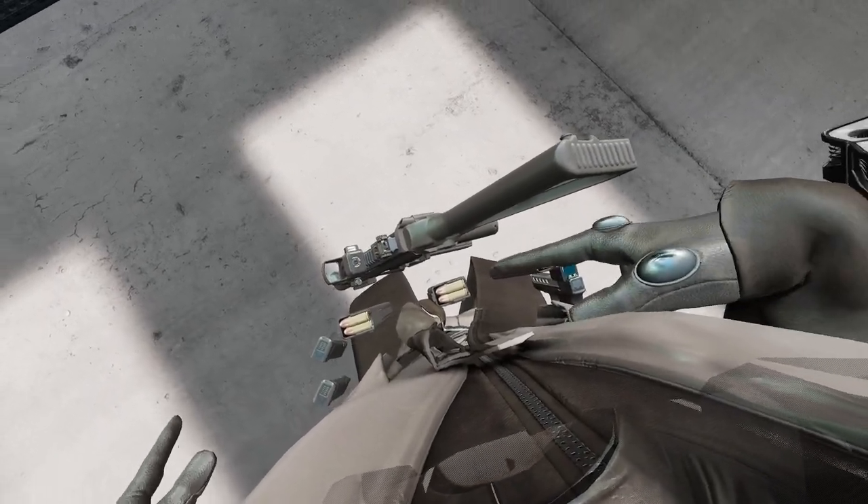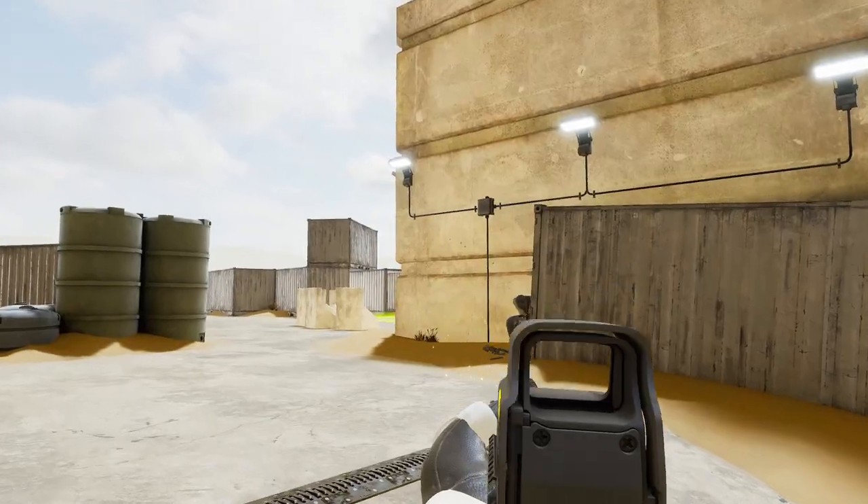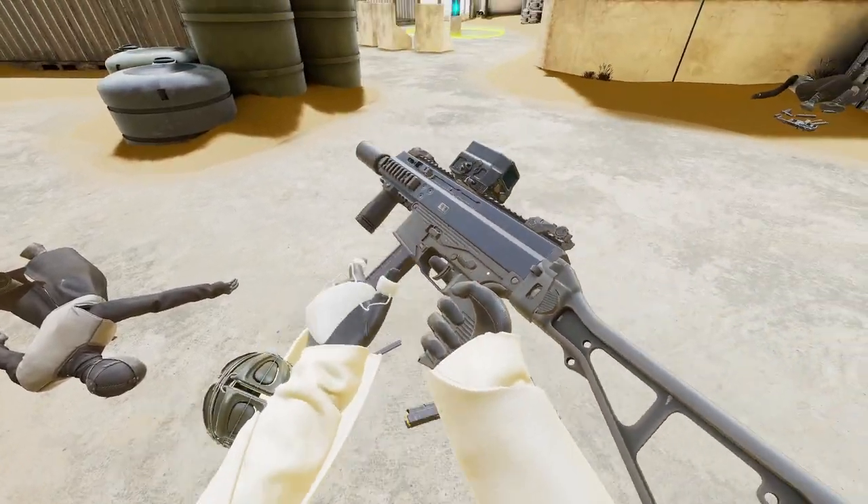You always spawn with three magazines of ammo for your primary weapon and two magazines for your secondary weapon. If you run out of ammo during a match, you can always steal guns and ammo from your fallen enemy's body.